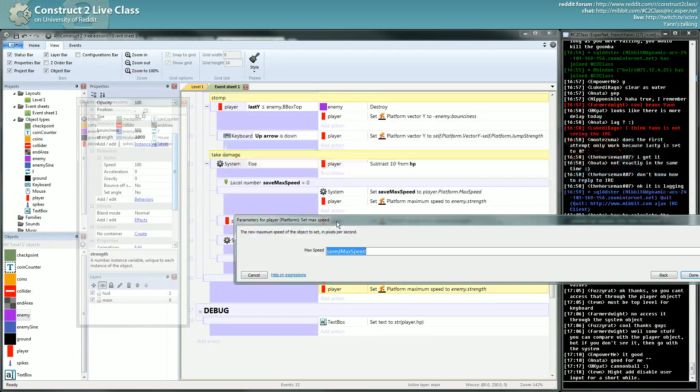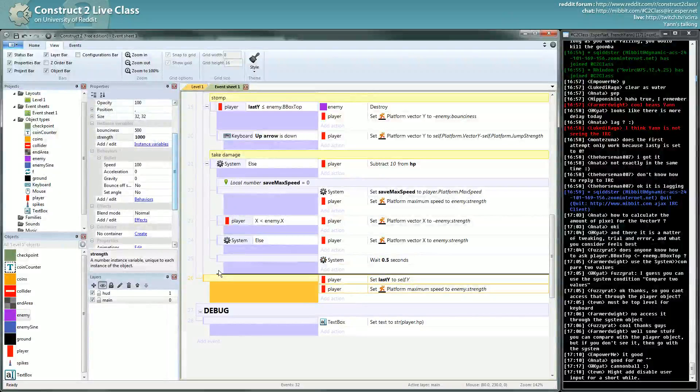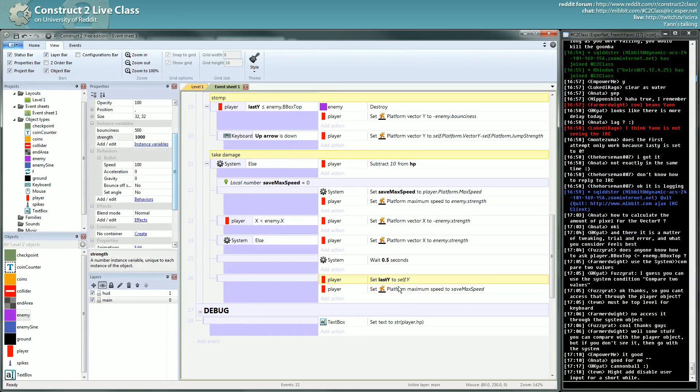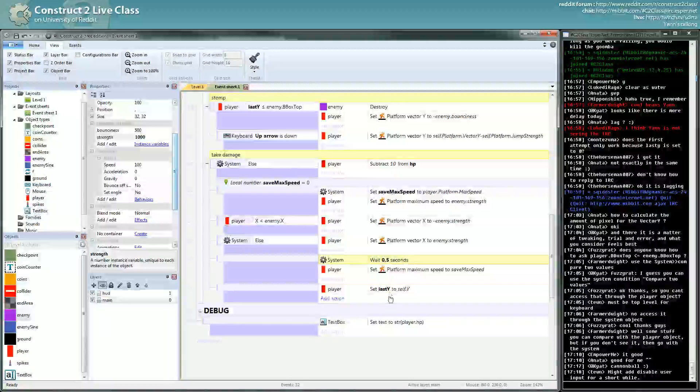What is the name? Save max speed — I'm not in the proper scope. You'll see that in the cat's video, but I need to be on the same scope as my variable to be able to use it. This is influenced by the wait, but not this one, so after 0.5 seconds I will get back my former max speed. And this is not happening after 0.5 seconds — it's instantly happening since it's not in the same event.